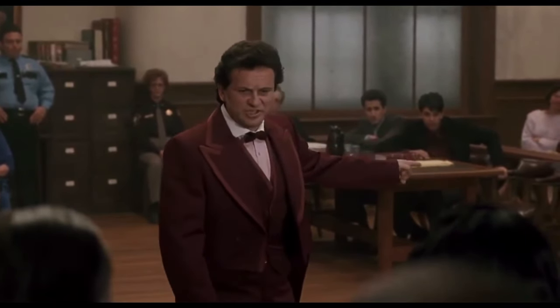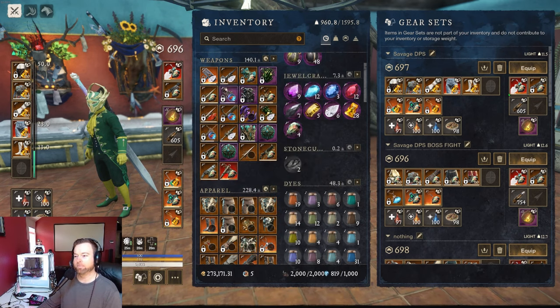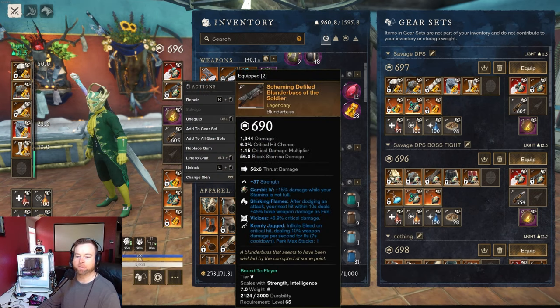I found the blunderbuss that I was running. I bought a new one last night — this one here. I have a new gear set with vicious, venturing claw shot, and keenly jagged, which I've been wanting for a while to test that 41% empowerment. I used to tank with the blunderbuss and miss grappling around. But as far as what I did in the video, the one I ran has vicious, keenly jagged, and shirking flames — not the greatest but it's just fine.